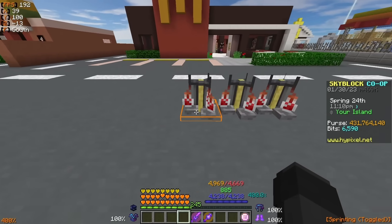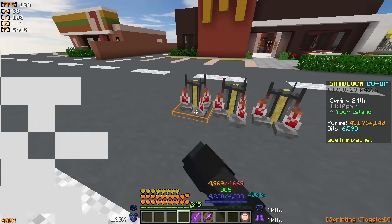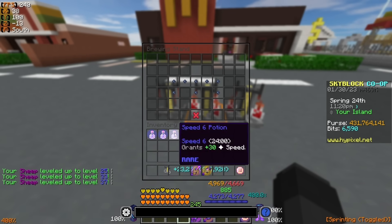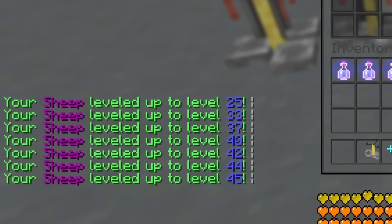Now that you have your epic sheep pet equipped, you want to go ahead to all the brewing stands you've set up, or if you have an auto brewer, you want to go over to that, and then collect all of the potions that you have brewed with the sheep pet equipped and just watch it go up and up in XP until it reaches level 100.